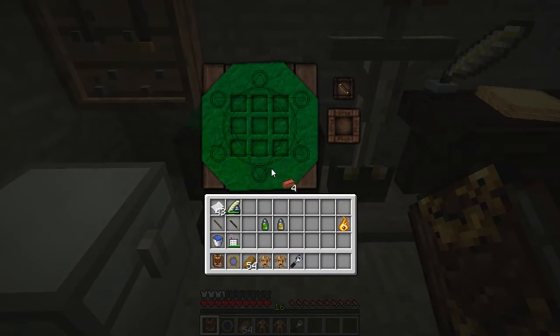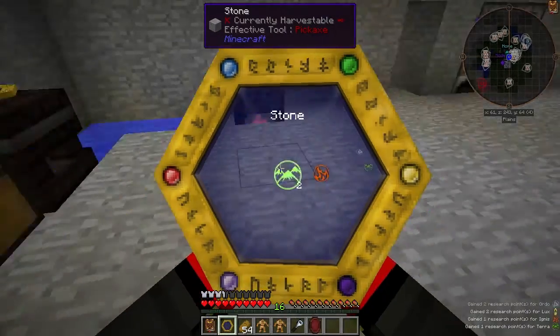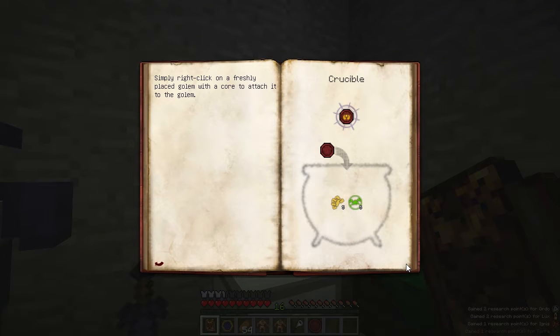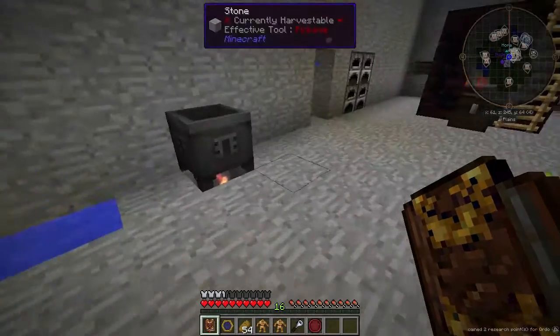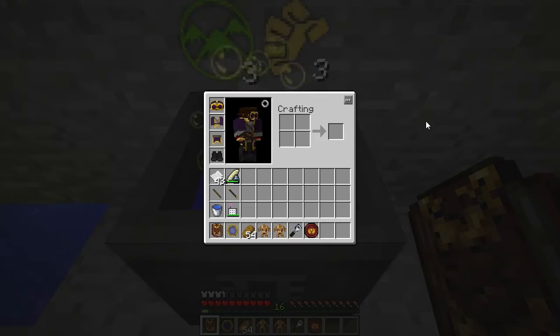Let's go ahead and make a blank animation core — bricks in the center and then niter. Scan that real quick. Now we need to make a specific core. The Gather Core is made in a Crucible with some Lucrum and some Terra — it's five each. There's not a great way to balance this unless you want to make lots of Gather Cores, so I'm just going to make one and let the other aspects drift off. Go over to our Crucible — Lucrum, Terra — there we go, a Golem Animation Core.